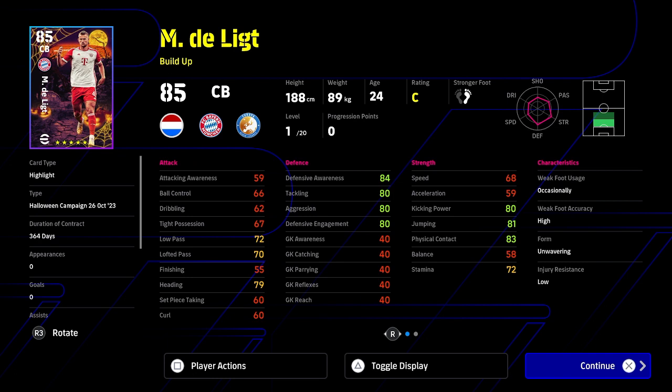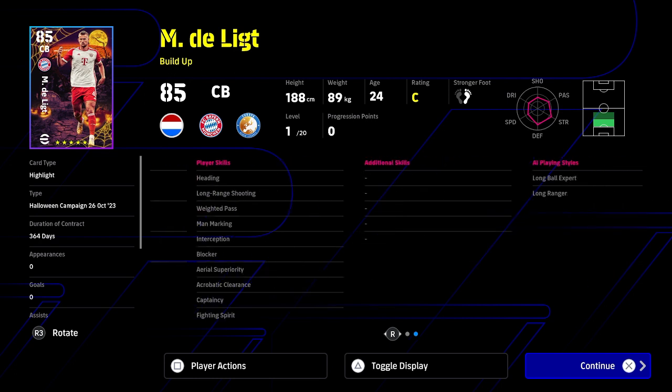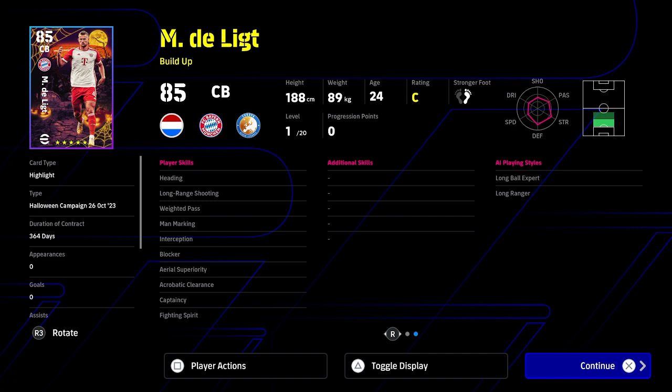His defensive stats are strong, starting with defensive awareness at 84, and he also has good jumping and physical contact with heading. He's over 185–186 cm, which is a nice height for an aerial stopper.